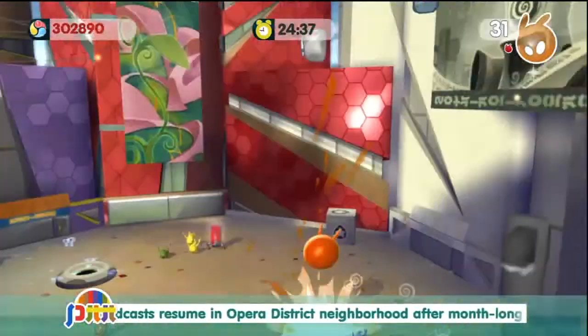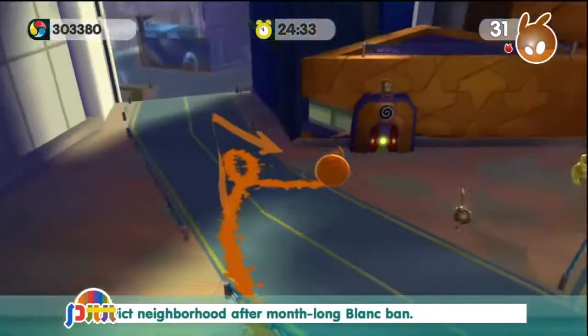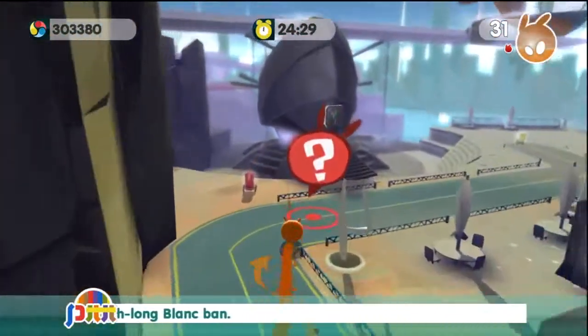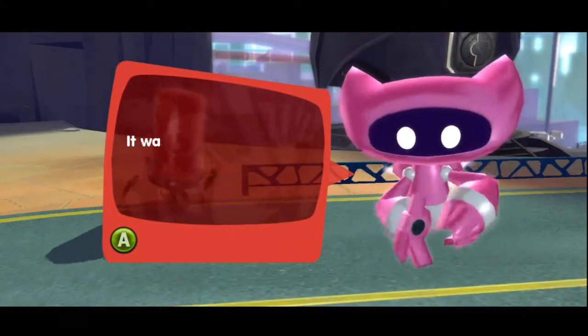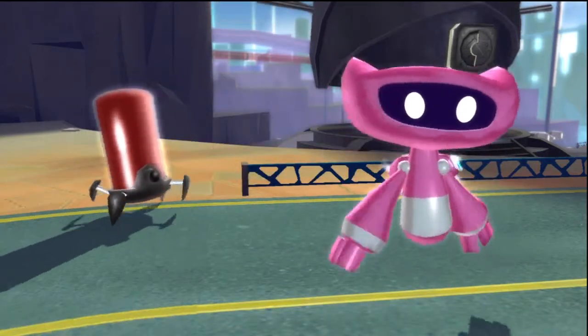Why do those things keep popping out? That's why — I forgot I need to slam those things with 50 paint points in order to stop the Blancs from coming out. This must be the cult center those Blancs were telling us about. It was the Prisma City Opera House before they moved in. I think it's time for them to move out.